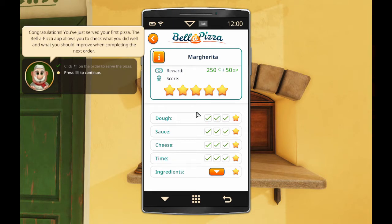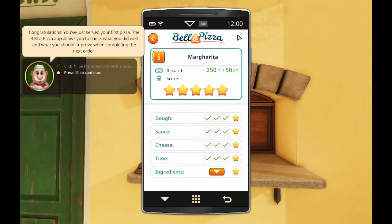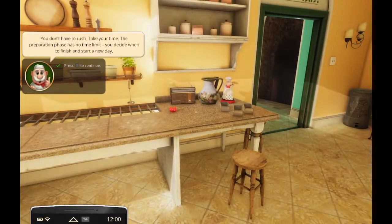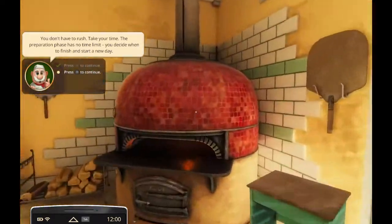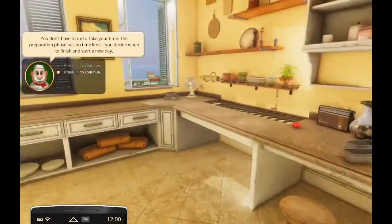Dough - perfection. Sauce - not at all horrible. Cheese - definitely just throw lumps of it in. Basil leaf, three stars. Ah, this is fun. You've proved that you can prepare a proper Italian pizza. Now we prepare our pizza for tomorrow. You don't have to rush, take your time - the preparation phase has no limit. That is different from the original game.